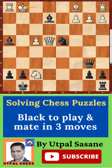Black to play, mate in three moves. The first move is knight f3, double check — the knight is giving check and the queen is also giving check, so the king has to move. You cannot block it or capture the knight or make any other move. So king g2 is the move.